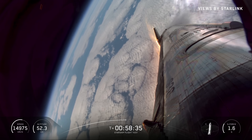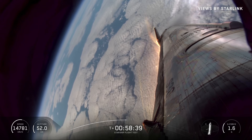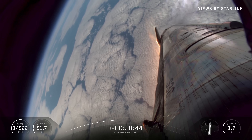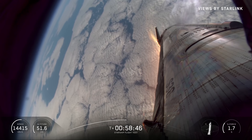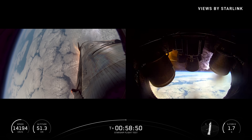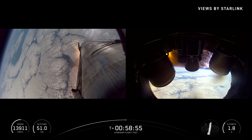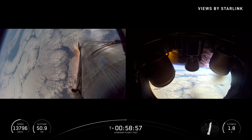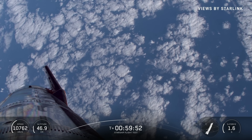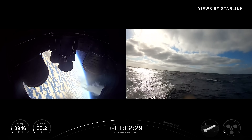Vehicle is now at maximum dynamic pressure. That was basically our reverse max-Q — the most aerodynamic stress it's going to see during reentry. We just passed through it. We're past that and we're past peak heating. The light show is calming down as we're starting to move into the lower parts of the atmosphere.